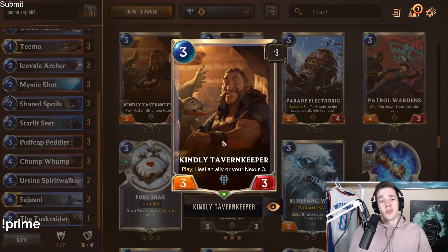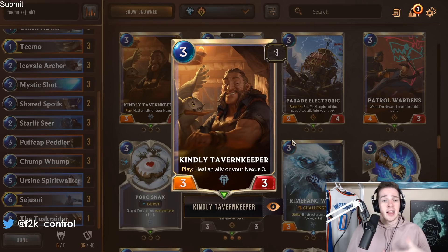Kindly Tavern Keeper is a card that definitely makes the cut. It's super good and a very solid tech card — I've been playing it as a 1-of recently. In faster metagames it was played as a 3-of and is very powerful. Even in slower matchups, healing up a damaged Sejuani or your Nexus is really good, and sometimes you need that 3 extra health to play around certain cards that would kill you.